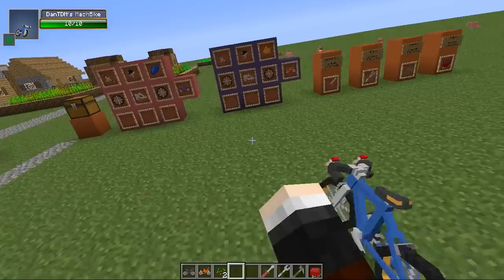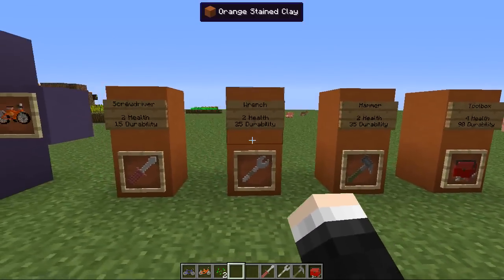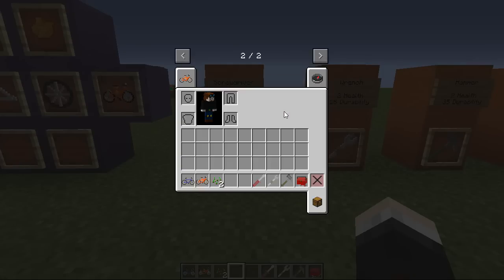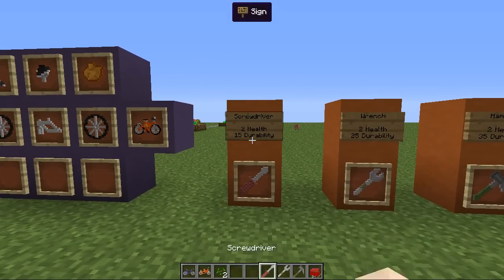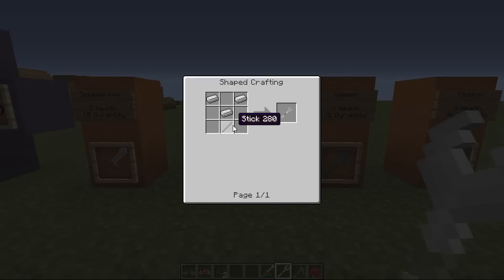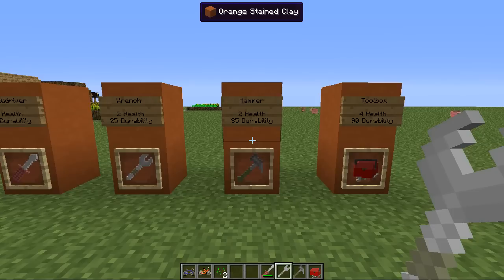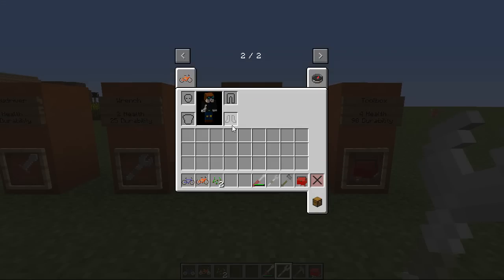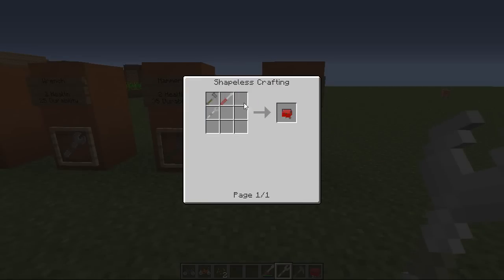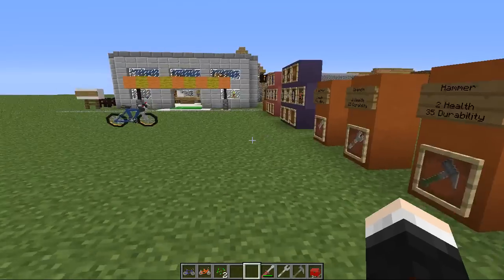Let's get off the bike using the shift key and repair it. You can choose the screwdriver, wrench, hammer, or toolbox — you can buy them off the merchant for lots of emeralds or simply craft them. The screwdriver requires one stick and two iron ingots, has 15 durability, and repairs 2 health. The wrench requires three iron ingots and a stick, has slightly higher durability, and also heals 2 health. The hammer heals 2 health, has 35 durability, and needs one more iron piece. You can also combine all three into a bicycle toolbox, which has 90 durability and restores 4 health each use.